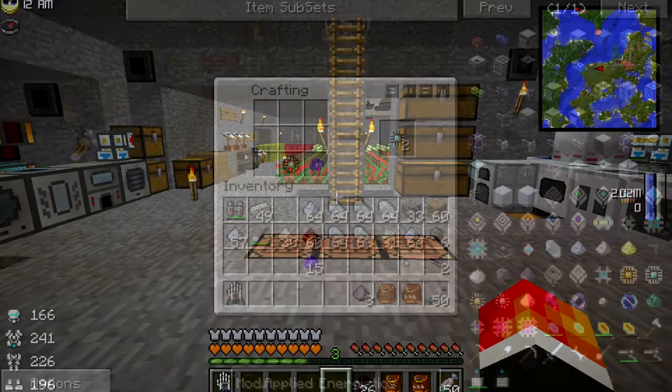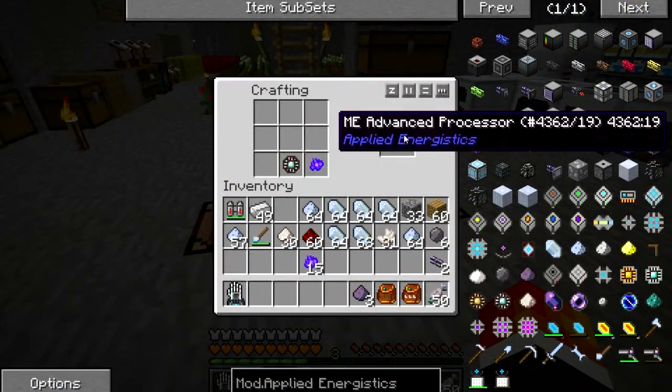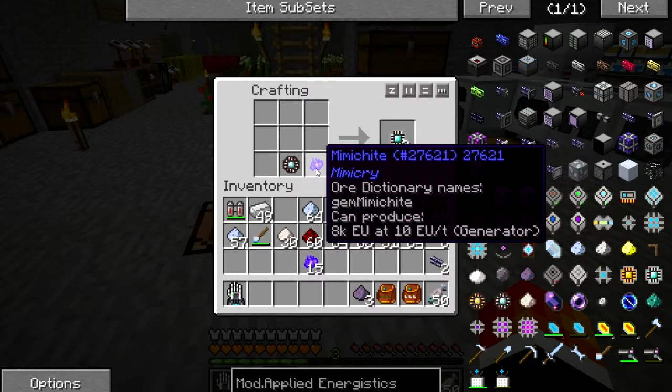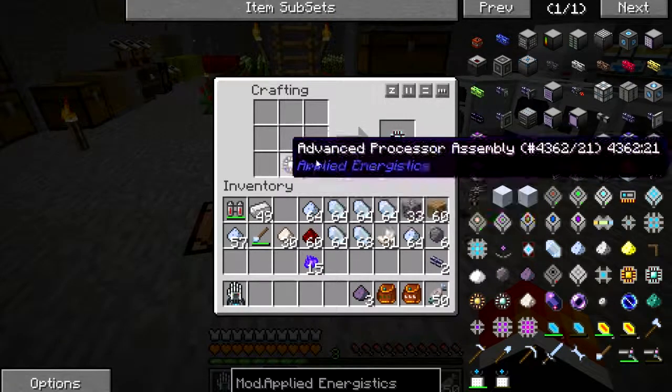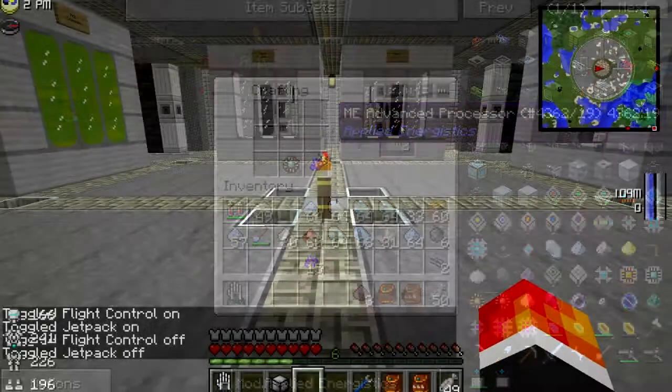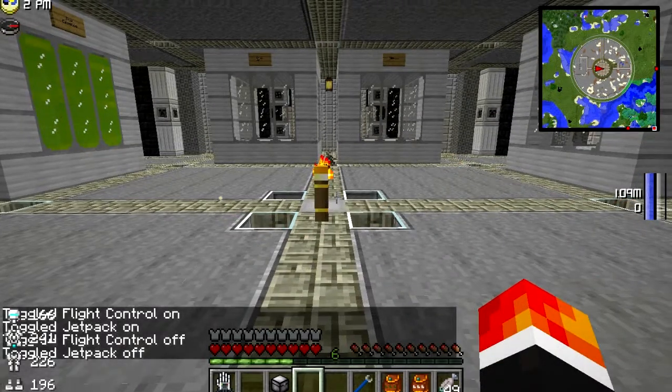How's that for a plan? When you're making these advanced processors and basic processors, make the assembly and then use the Mimikrite - whatever it's called - to double it. Two diamonds for one, in theory. So let's get started with setting up the Applied Energistics system.